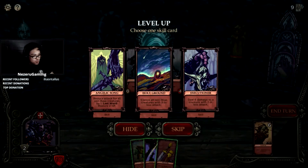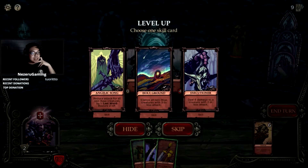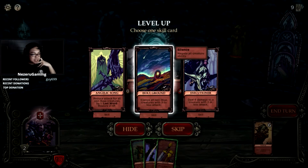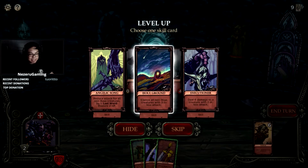We leveled up! My power grows. Level up — choose a skill card. Angel Song: reduce attack of all non-boss creatures by one. Last Word: additional effect if you play this card when you have no cards in your hand, restore two HP. Holy Ground: silence all non-boss creatures with three attack or less. Executioner: deals six damage to a creature with two or less attack. I want silence — silence seems like a very strong ability.